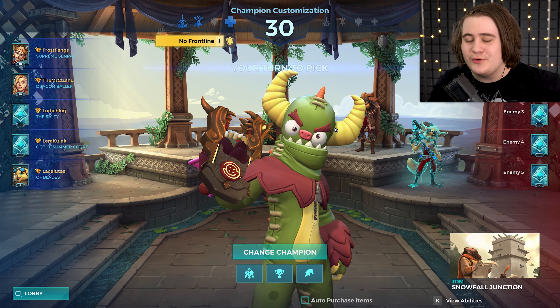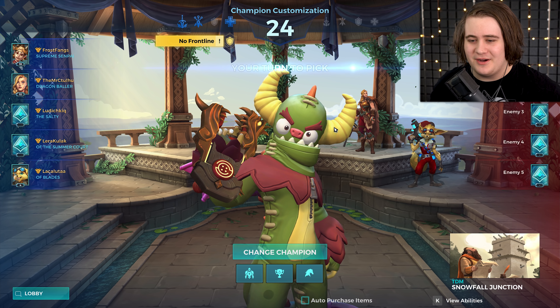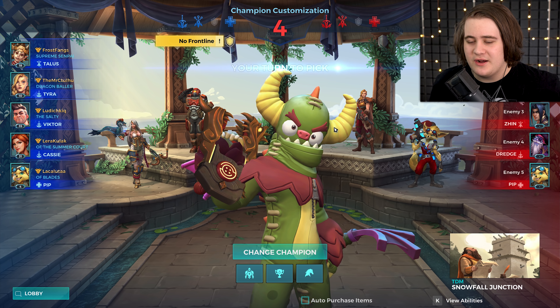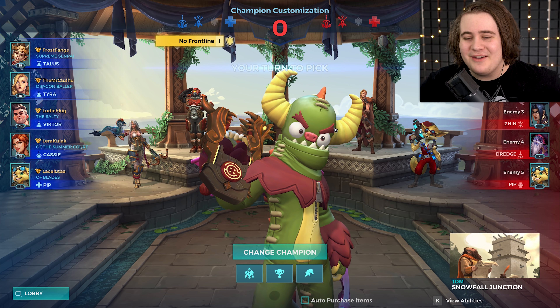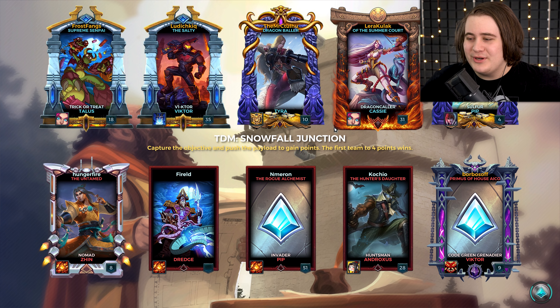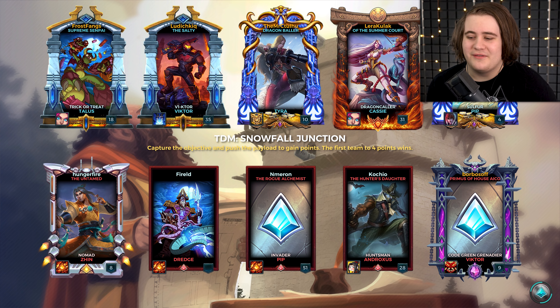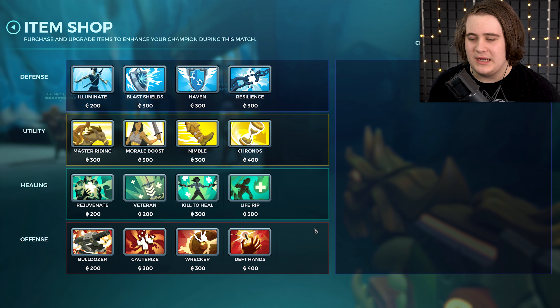Damn, 8-minute queue, but okay. TDM on Snowfall Junction — this gives me the chance to show you the other version of the loadout with the speed buff. Looks like we're going to have a Victor, Cassie, Tyra and Pip — because who needs proper healers or tanks when you can have three damages? We're going up against a Victor, Andro, Zinn, Dredge and a Pip. Holy shit, this is actually perfectly balanced — Pip on each side, it's nearly the exact same lineup. Let's go Inner Strength and the Evanescent loadout, and grab Haven since they have a lot of direct-hit characters.